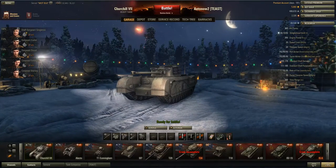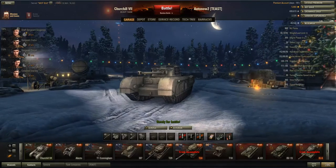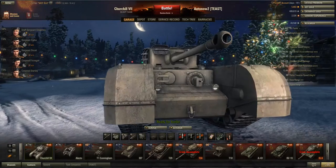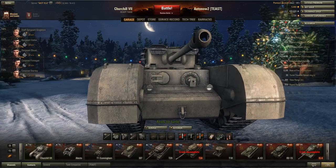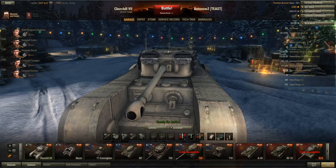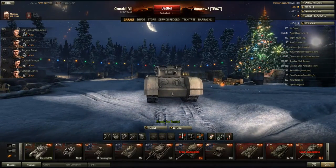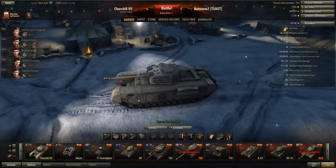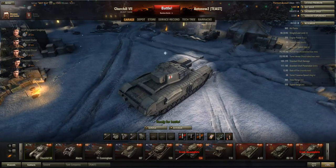Because you have quite good side armor, side scraping is a really good option in this vehicle, especially if you angle your turret along with your hull. But always watch out for your frontal weak spots — the machine gun port and other thin areas are easily penetrated. A lot of people don't realize that you can easily penetrate this part of the tank with 75mm rounds or higher. Always watch out for that. You always want to be in a city street situation with houses on both sides, or have support from allies.